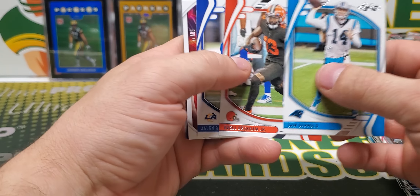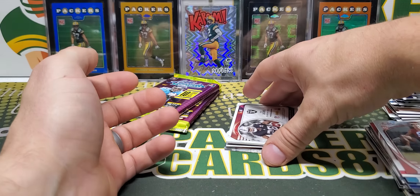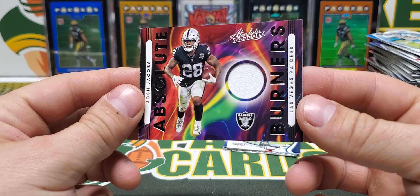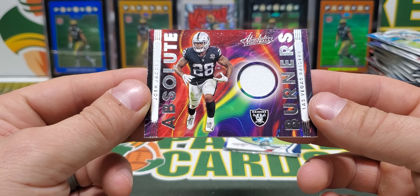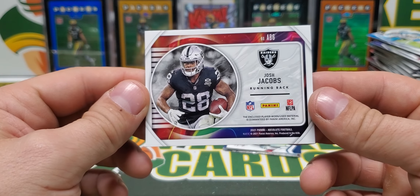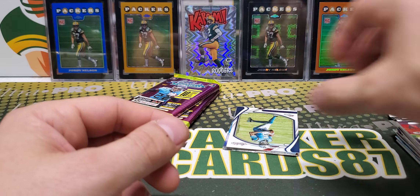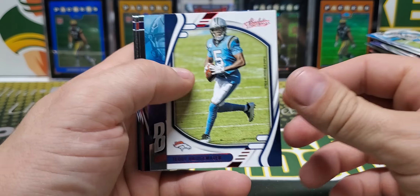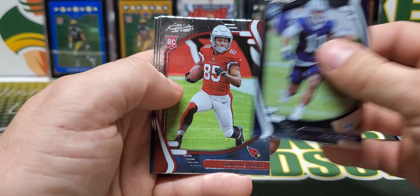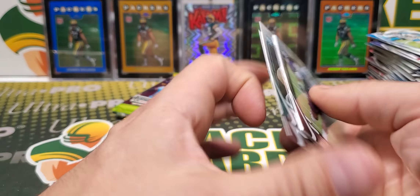Darnold. I think we got one of our hits here — Raiders, Josh Jacobs. That is definitely a retail jersey card if I've ever seen one. Red Teddy B, By Storm Kyle Trask, Micah Parsons, Moore, Long, and Fitzpatrick.